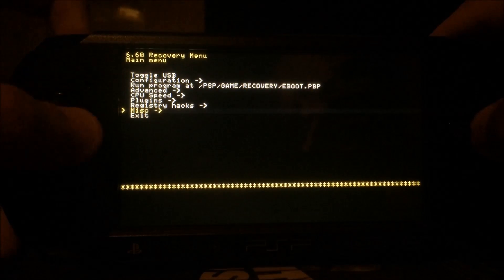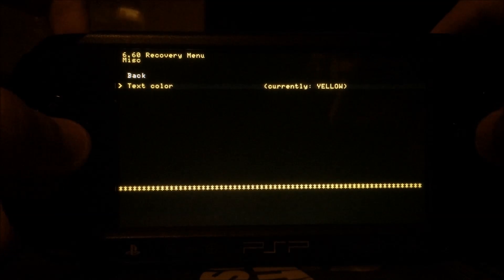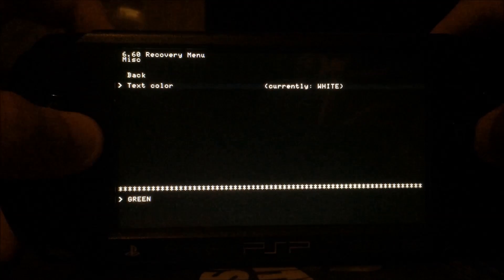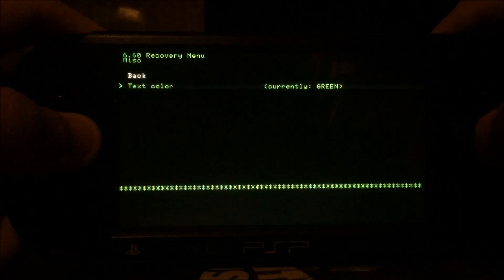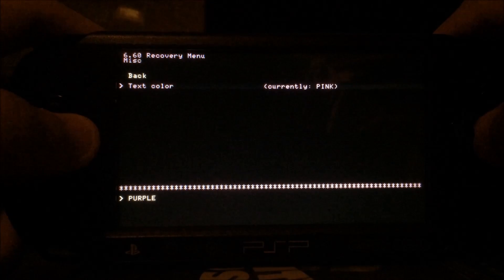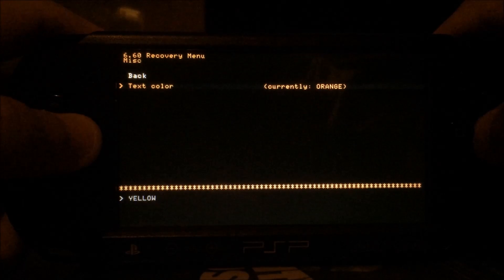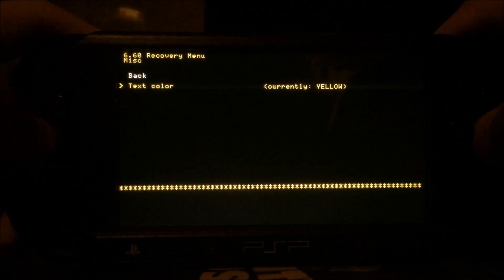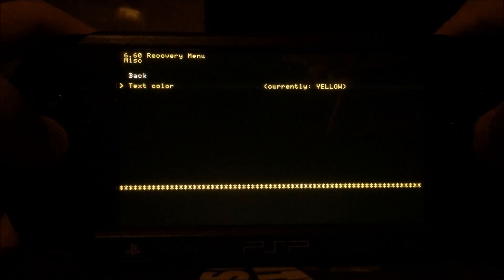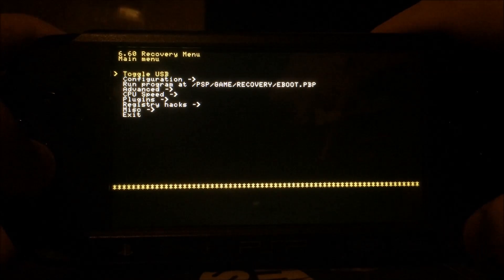Another new thing is under MISC — we have new colors for the recovery menu. Yellow, white, gray, pink, purple, turquoise, and orange are all new. Green, red, and blue were previously available. So you now have a total of 10 colors for your recovery menu, so one of these should fit your liking.